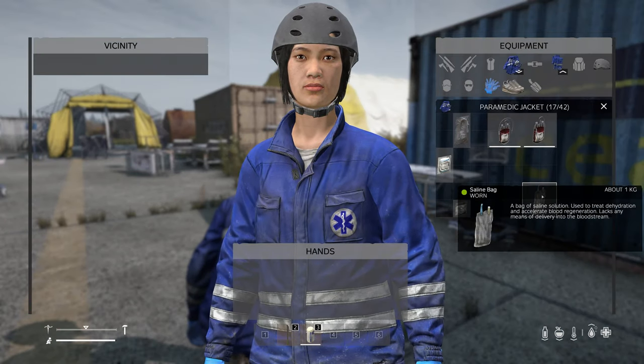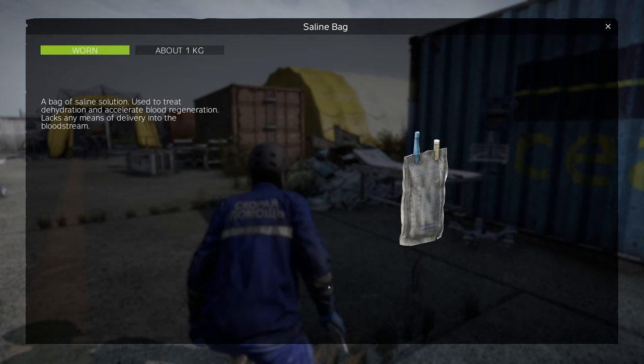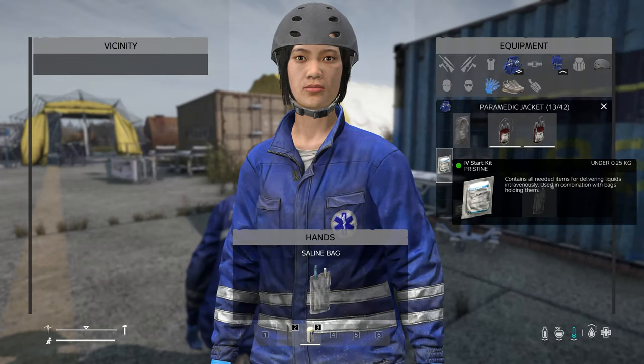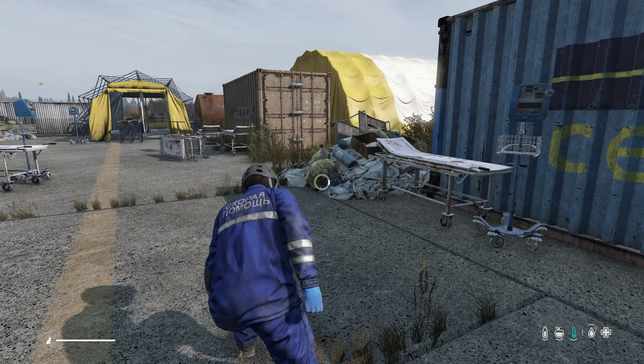Now the saline — let's go ahead and look at the saline real quick. It is a bag of saline solution used to treat dehydration and accelerate blood regeneration. It lacks any means of delivery. So just like the blood bag, you have to put an IV starter kit into the saline in order to make it usable.